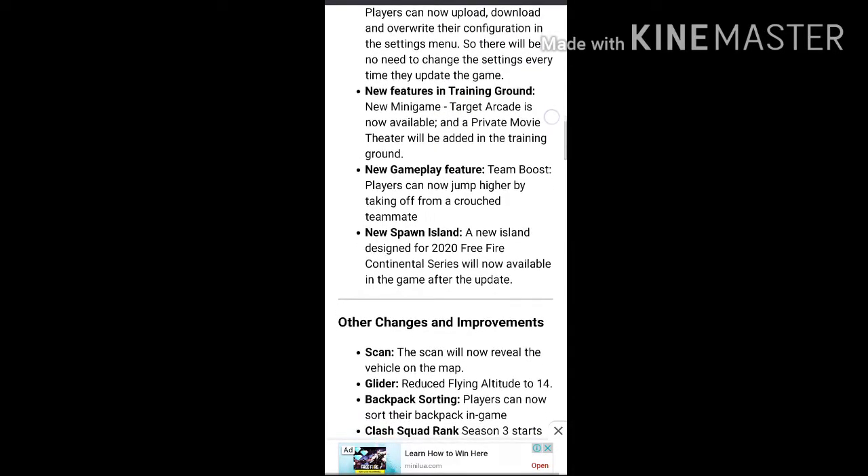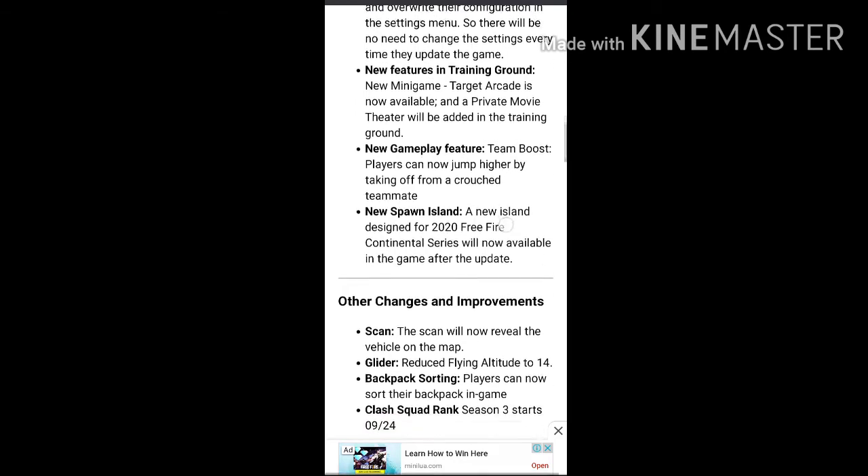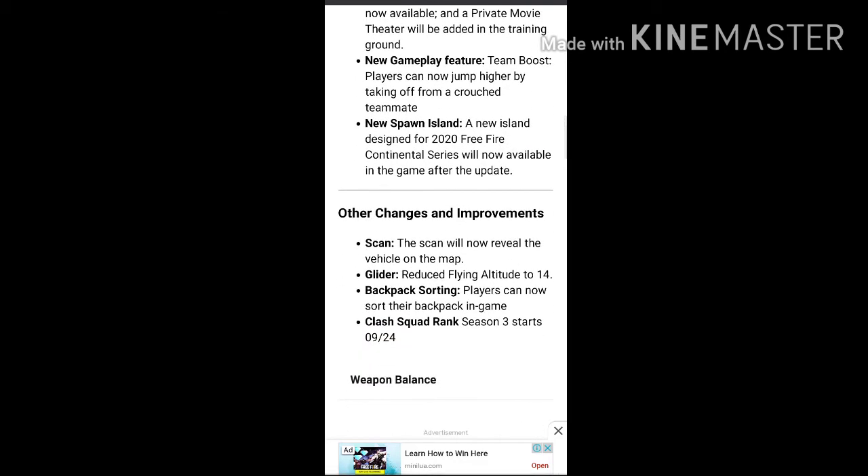Now we'll be looking for the next update. Now you can see the map in the scanner — there is a car line in the scanner. So you can see the glider is reduced by flying a little bit, then you can see the backpack is starting. They have a backpack, they have somebody in a game, and they can have a backpack for the game. Now they have Clash — they just ruined it and they start out of season 3. They mentioned skin, the fingers are more thin. It was a good scheme.